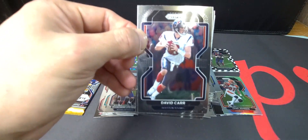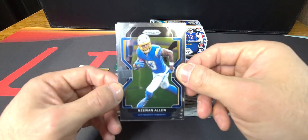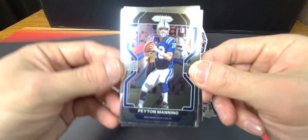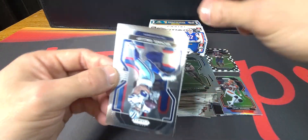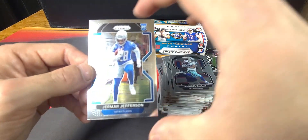Final two packs. We got David Carr, Johnny Smith, Keenan Allen, and Dante Fowler Jr. And for our last pack — Peyton Manning, Jamison Crowder, Michael Gallup, and the final rookie for the Lions — Jamar Jefferson.